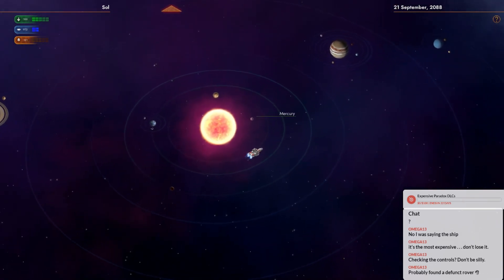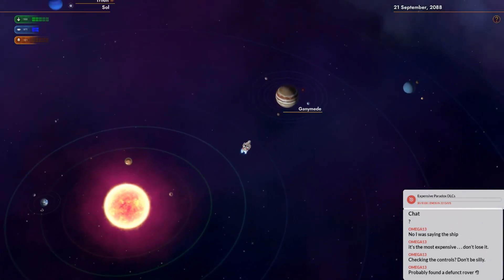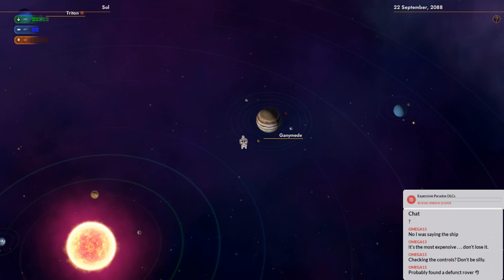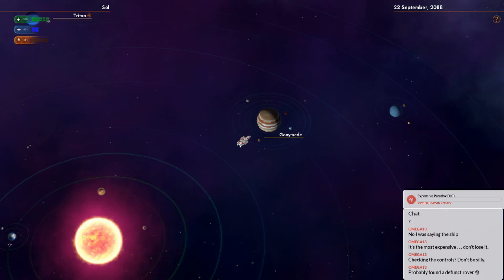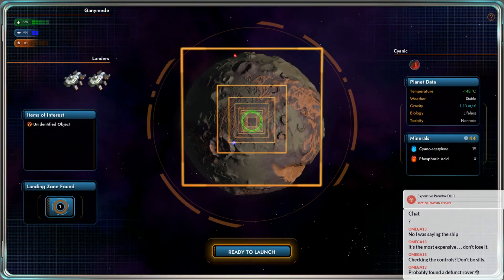Well, they told us to check IO, I think. Let's go land on Jupiter. Let's see if it actually lets us land on Jupiter, or if they actually paid attention in science class. Why are there five moons? I don't think you could land on any of the other moons of Jupiter. Stable weather. Why is there weather on this planet?